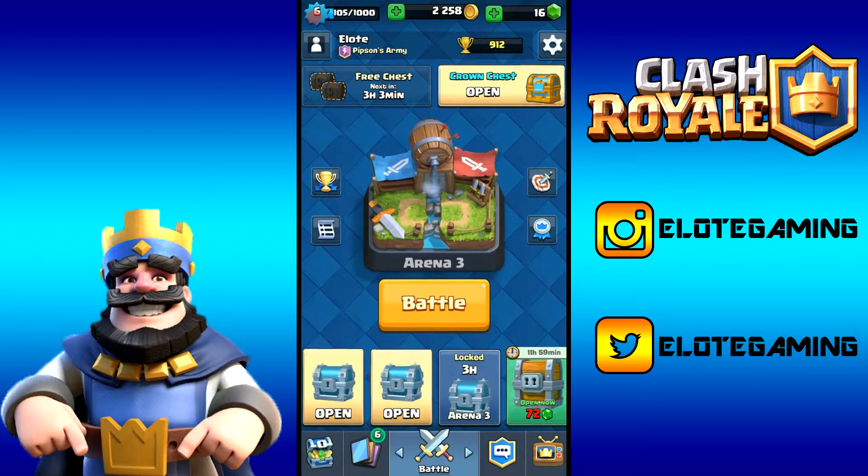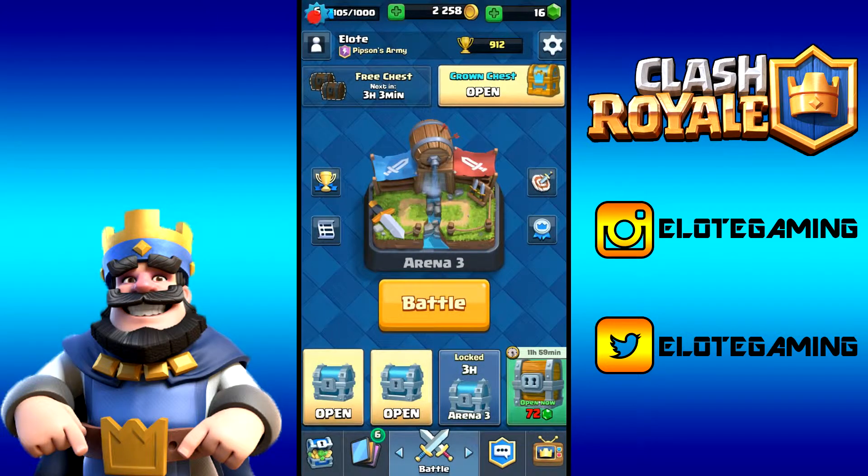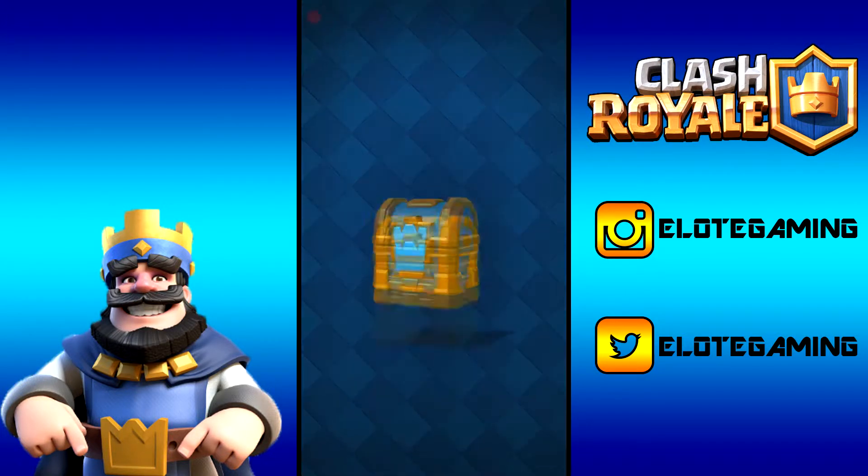Right now we have 2,258 gold. I was planning on buying the baby dragon or skeleton horn if they were available, but I think I'm just going to use the gold to upgrade some cards right now, since I have six upgrades available. Let's open the crown chest.